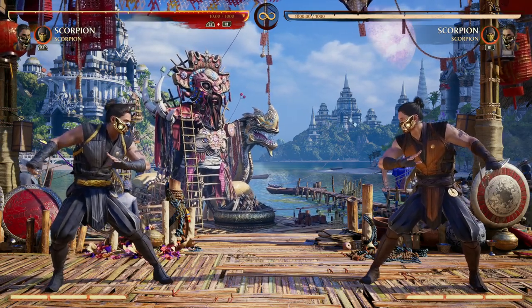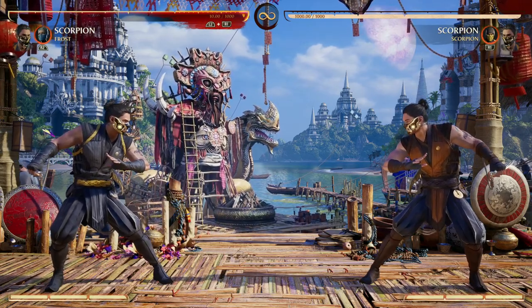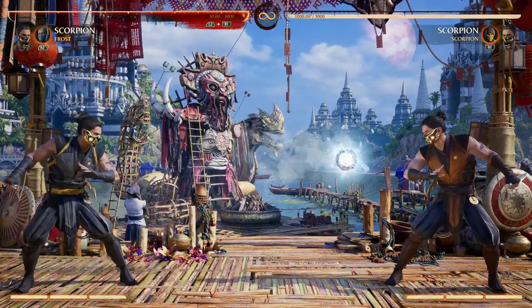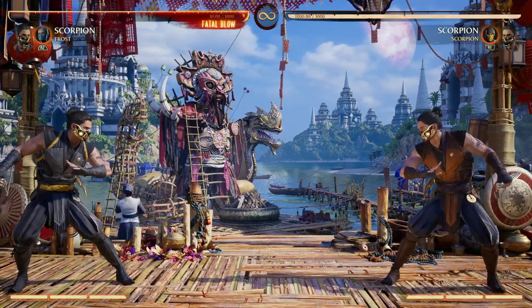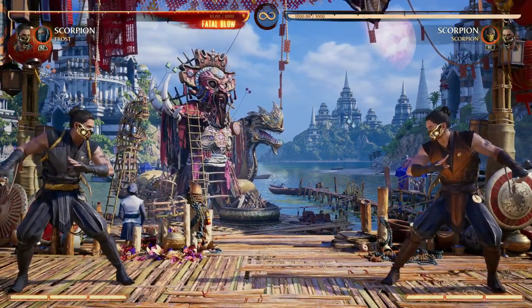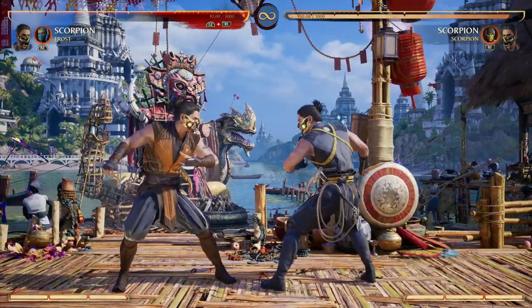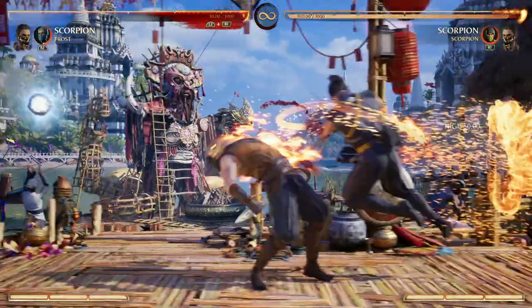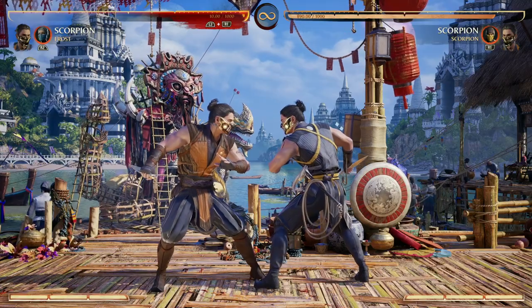Another combination that I love to run is Scorpion with Frost, and here's why — her back cameo, this orb, not only is it a great move by itself, but it goes better with Scorpion players because that orb is going towards your opponent as pressure. And while that orb is doing that, you teleport. Now your opponent has to worry about you on this side and then the orb on that side. If you're able to get it off, just throw it out there and then teleport — this is what I mean. They have that to worry about, and then you pressure from both sides.